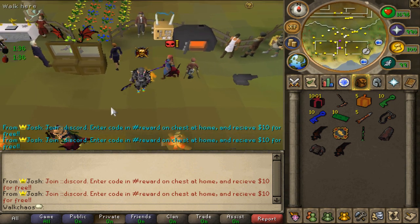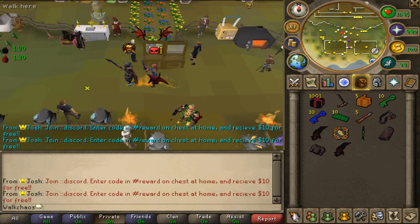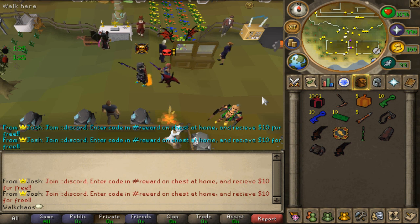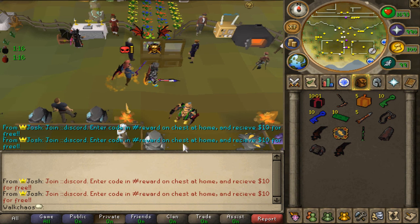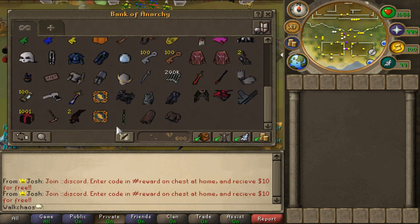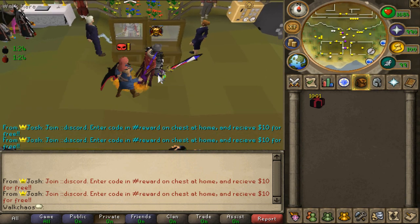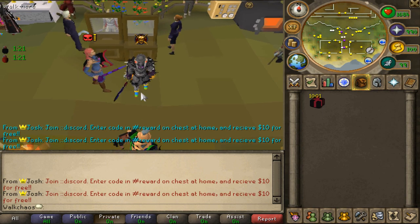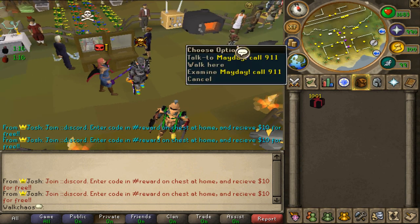Brand new to the game is the Group Iron Man game mode. When you create a new account, you can choose to play with friends in a group of up to five people — that was just released. You also have a clan bank, so type "clan cb" in game if you're a Group Iron Man to claim that. There are also a bunch of other smaller updates you can find on the forums, but the main update is Group Iron Man, plus all these brand new quests.